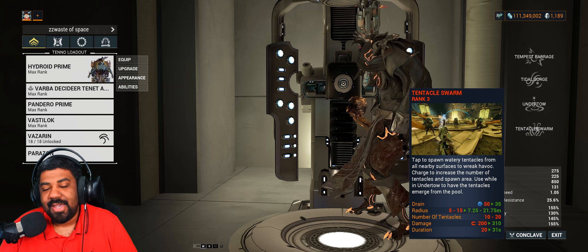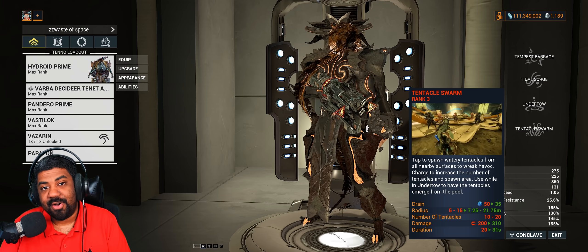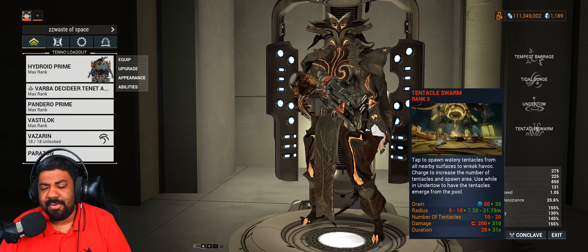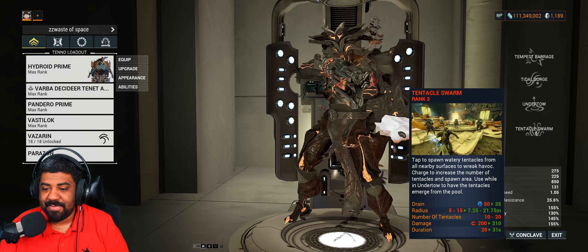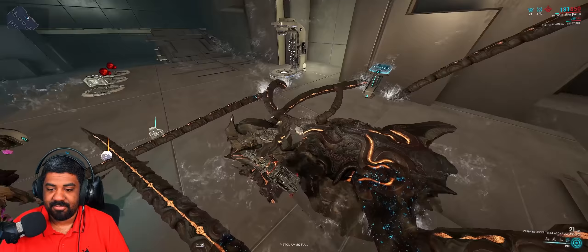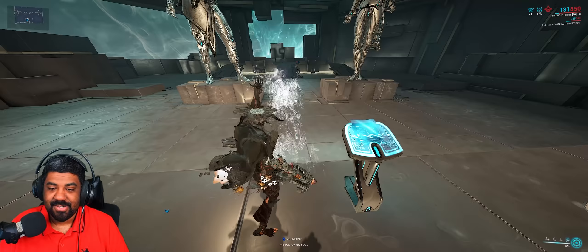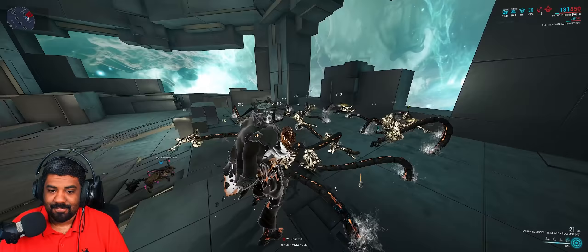At number three: Hydroid. Hydroid was quite famous for one thing — Tentacle Swarm. Yes, he is a hentai reference. His Tentacle Swarm had an augment that allowed bonus loot drops, which paired well with Nekros for farming resources. That was literally his only niche. Does it do anything else? It CCs enemies and does a minuscule amount of damage. You can cast it once for a small radius, getting a little kraken that pops out of the ground, or hold-cast it to increase the radius.